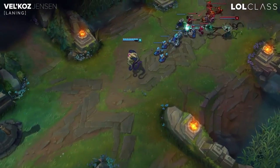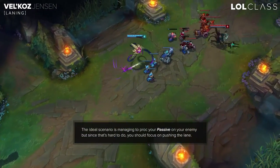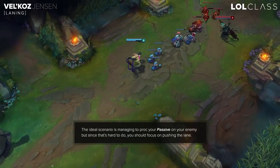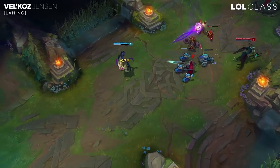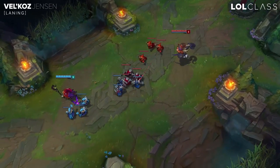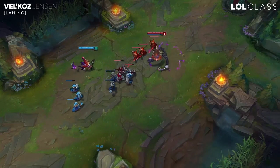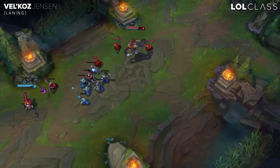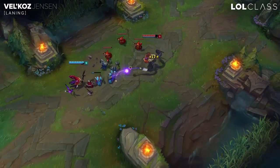In laning phase you can try to proc your passive early on, but it's generally pretty hard to get the passive procced early on versus better players. You'd have to use a lot of mana to get it procced, and typically people won't stand in your W to get the true damage procs. So you just want to try to shift the lane early. When you get blue buff is when Vel'Koz becomes very dangerous, because you can easily shove the wave and harass people under tower. Gain control and try to remember to get pink wards so you can control the side bushes.